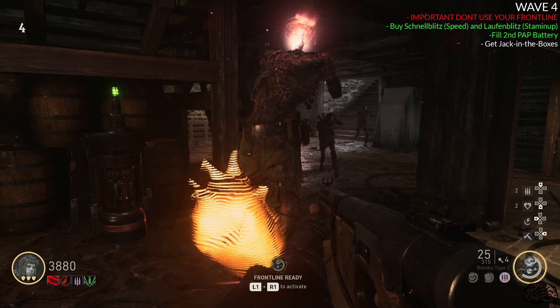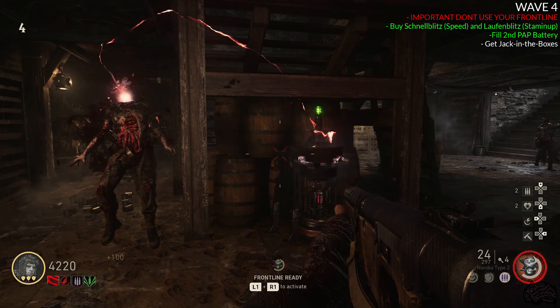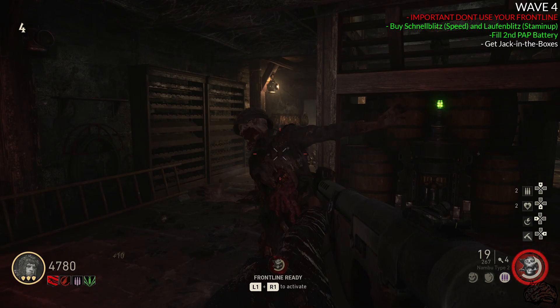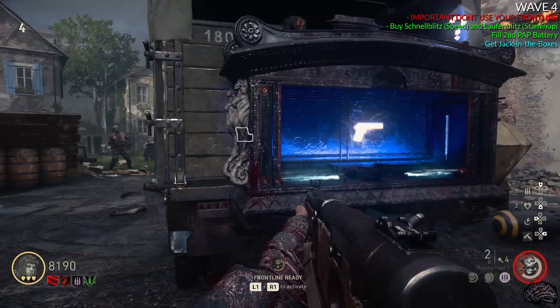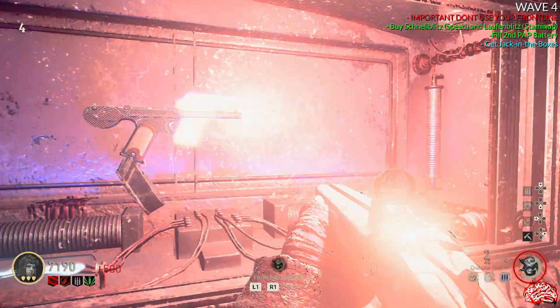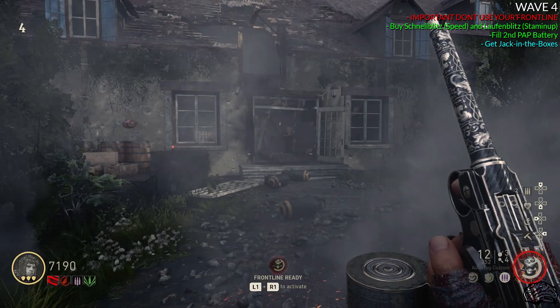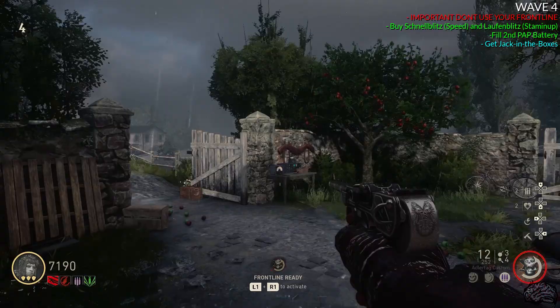A very important thing from here on out: do not use your Frontline or go down. On wave seven, when we do the first escorting-the-zombie step, you're going to want a fully overcharged Frontline. So do not use your Frontline at all whatsoever. Now, before we end this round, start attempting to get Jack in the Boxes. The best way is to use the starting weapon and spam it — it's the cheapest at only 500 per use, giving you a higher chance of getting it. You still have until the end of round five to try.